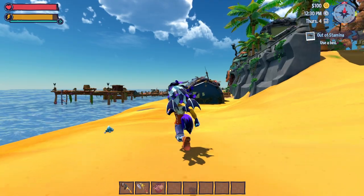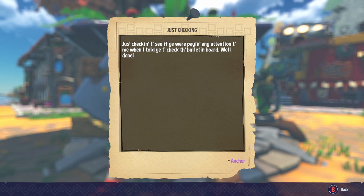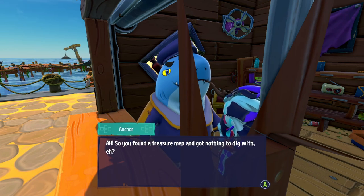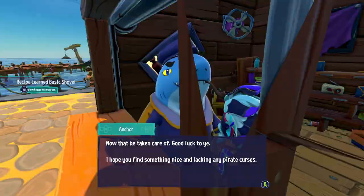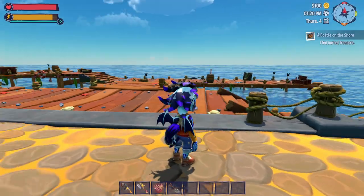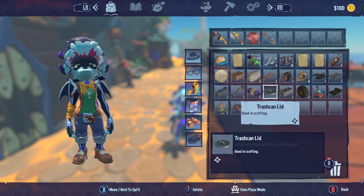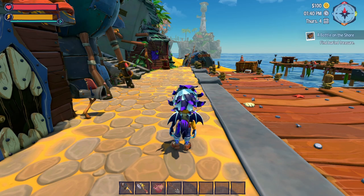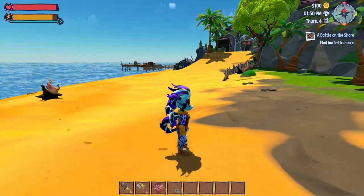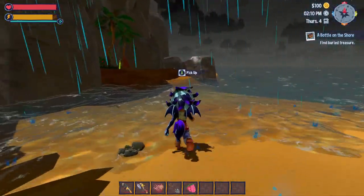We speak with Anchor about the treasure map — we need a shovel. Anchor gives us a basic shovel recipe and we already have all the materials. We craft it immediately. Now we head northeast following the treasure map. We pick up our campfire first, then follow the coastline to the marked location. It starts raining in-game.